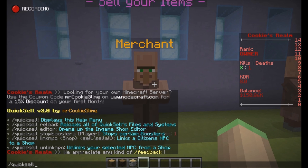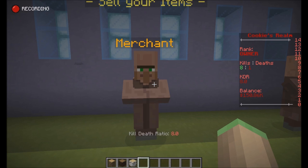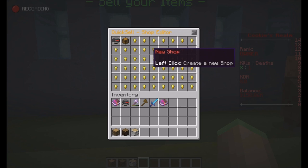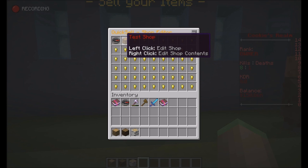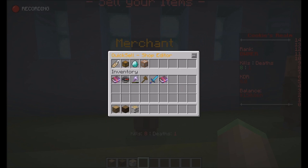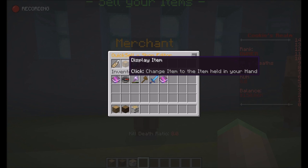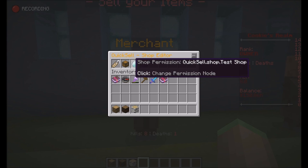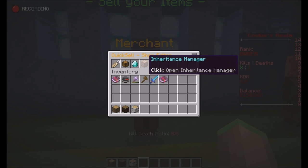I'm just going to show you the editor here. If we open up the editor, we can see we can edit existing shops or add new shops. I'm just going to edit the test shop I created earlier — however my recording software crashed, so I'm recording this a second time now. You can change the name of the shop, the display item (which item the shop is displayed as in the editor and the /sell command), the permission required for the shop, and the inheritance.